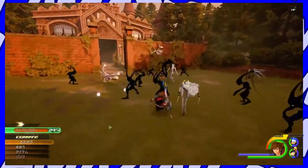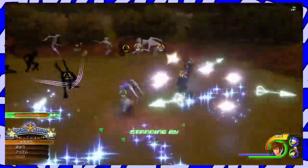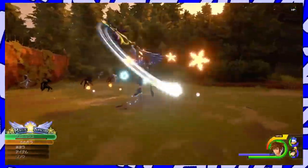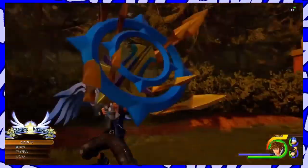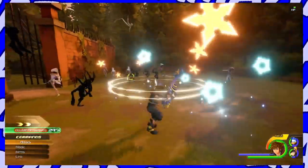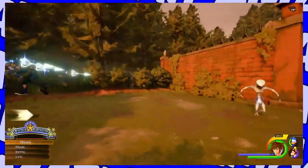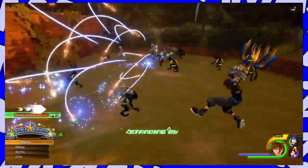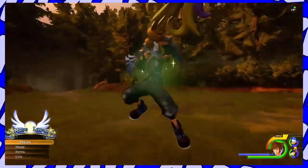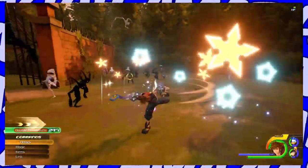Sora's default combo has been updated for this trailer with a new finisher that involves Sora using an area of effect attack. The Japanese short also showcases this combo a bit more, and some fans are worried they've seen the same combo too much — that Sora may have been changed to the BBS and 0.2 gameplay style, in which Sora will be stuck with one combo throughout the whole game that you can only change bits and pieces of.